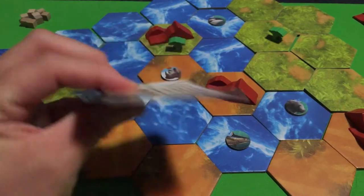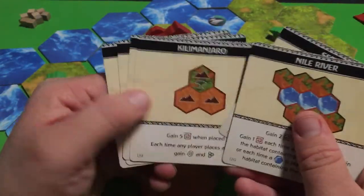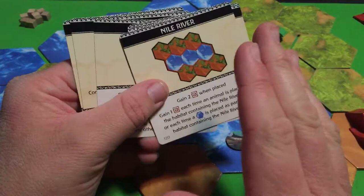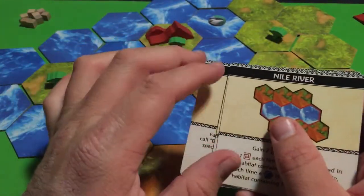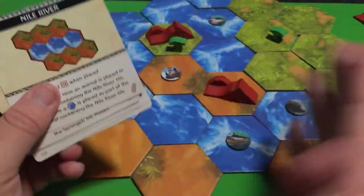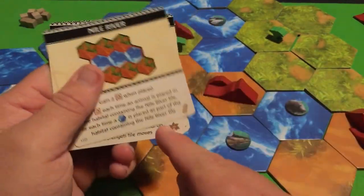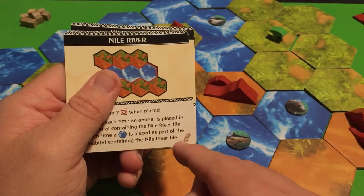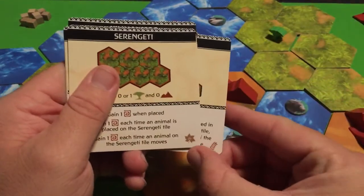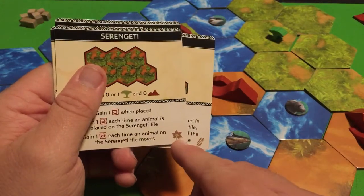Some of these cards could actually be in your hand to begin with. If you were drafting cards, you'd look at cards and choose what to put in your hand, then pass to the next player — but that takes a long time. There are plenty of pre-made sets, so I'd rather just play with those. You'll notice the Nile River and the Serengeti each have a special symbol — these are both new handsets you could start the game with.